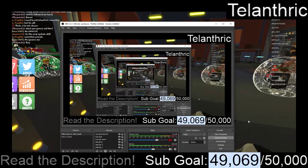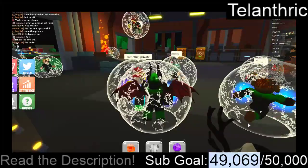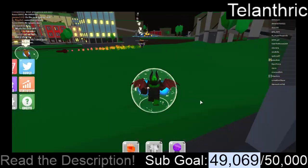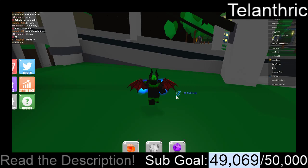Hey YouTube, welcome back to another video. In this video, I'll be showing you guys all codes for Power Simulator. Currently there are like 37 codes, and in total they're going to give like 6,050 tokens.